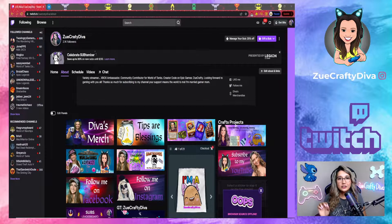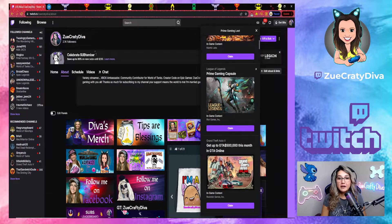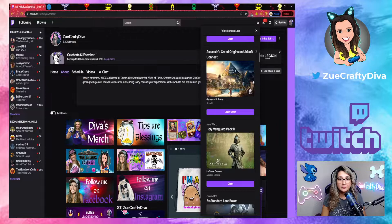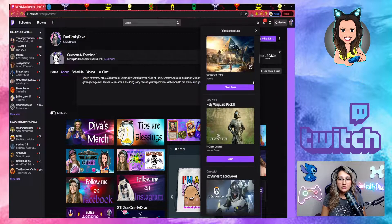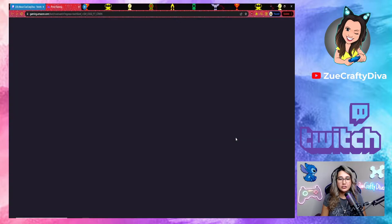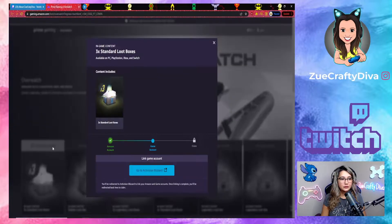You gotta go up here on Twitch — there's a little crown icon right here, you click on it, and this is all the prime loot. Here you can find all the games and choose which one you want. So let's see — I already got this game, so we're gonna go Overwatch. You click on 'Claim' and it's gonna appear like this, saying 'Link Game Account', so you're gonna click on that.